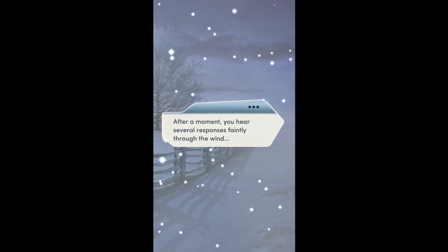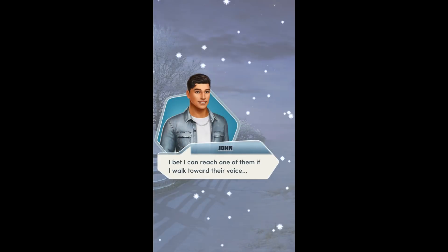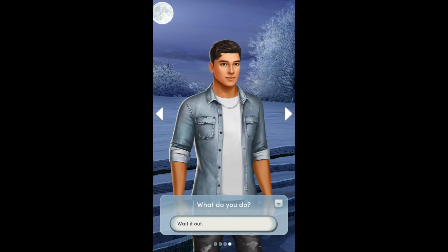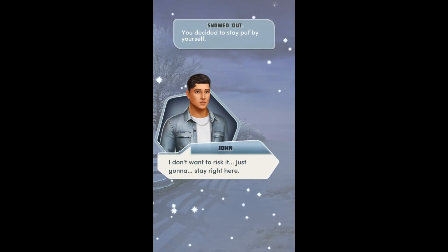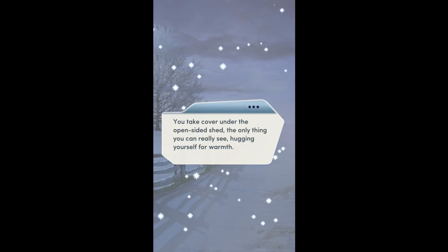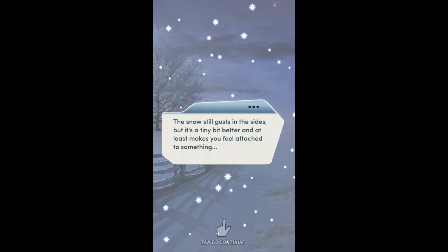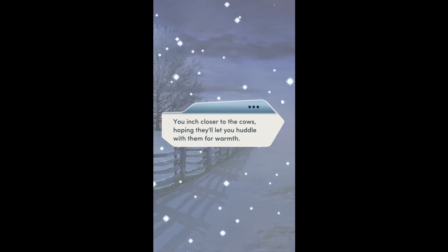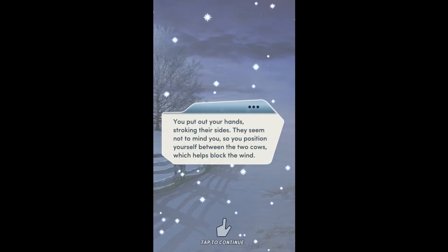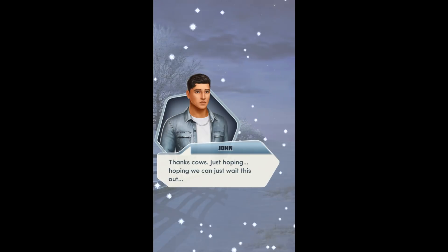After a moment, you hear several responses faintly through the wind. Out here! This way. Is that you, John? I bet I can reach one of them if I walk towards their voice. Walk towards the light, John. I don't want to risk it — just going to stay right here. 20 diamonds to walk towards someone's voice. You take cover under the open-sided shed, hugging yourself for warmth. The snow still gusts in the sides, but it's a tiny bit better. You inch closer to the cows, hoping they'll let you huddle with them. You position yourself between the two cows, which helps block the wind. Thanks, cows. Just hoping we can wait this out.